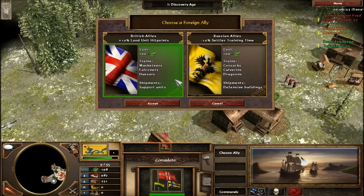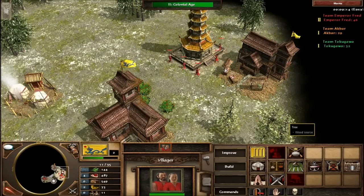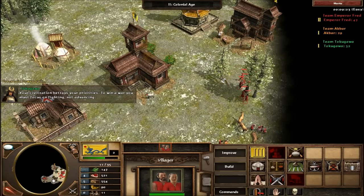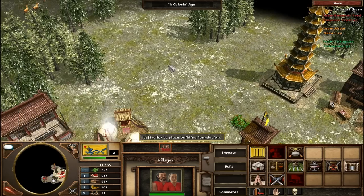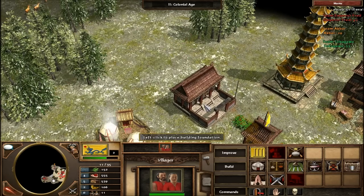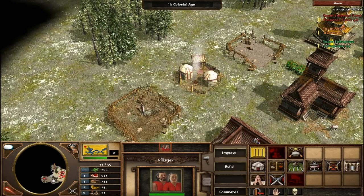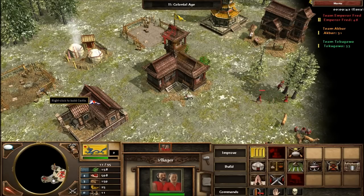Armies train in large groups in the barracks called banner armies, which I will show you in a minute. I have the castle here, and I'll use one of these other villages to build it, and then I can show you the banner armies.